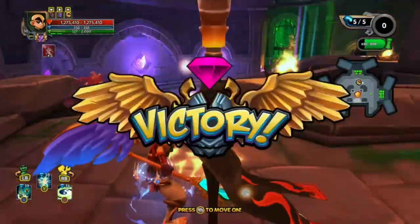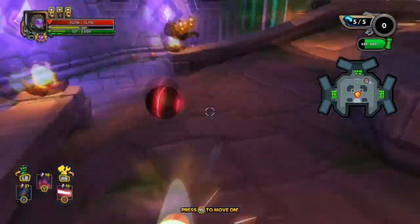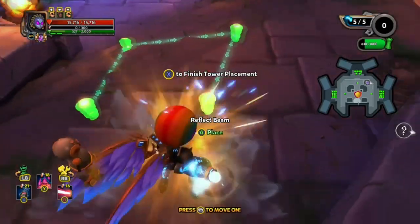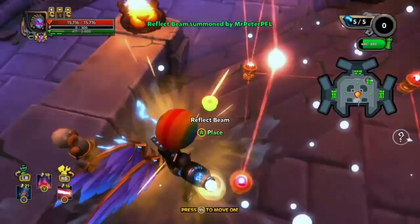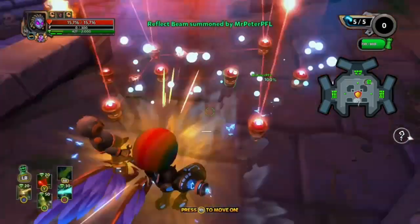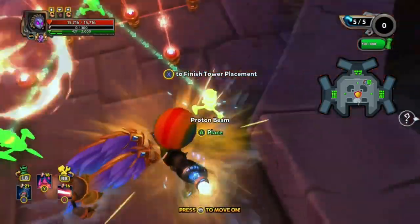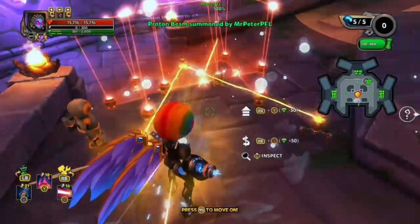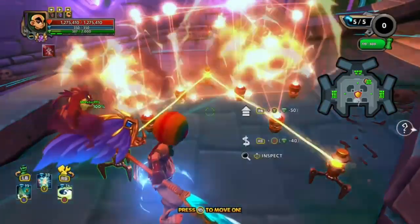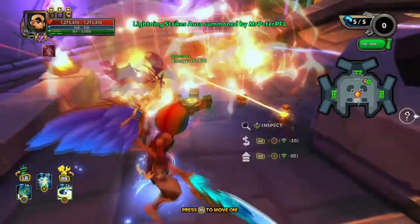That's the Reflect Beam and Proton Beam combo. Hope you guys enjoyed this video — as you can see, these towers are awesome. Before I end this video, I want to show you another strategy for the Reflect Beam: you don't have to put just one down. You can add another one to dish out more damage. Because there are so many nodes close together, it's going to be very difficult for the enemy to go through them — even more difficult when you add other defenses like the Flame Aura, the Boost Aura, the Lightning Aura, etc.